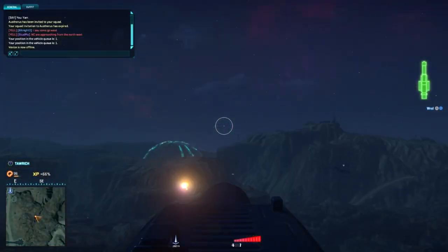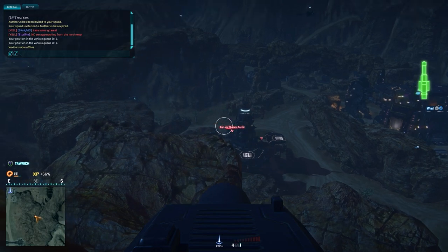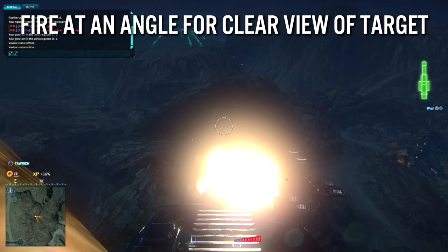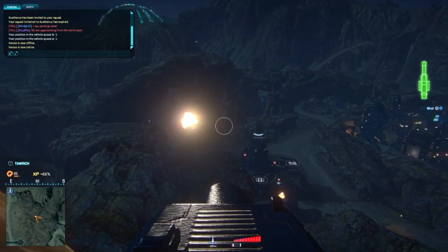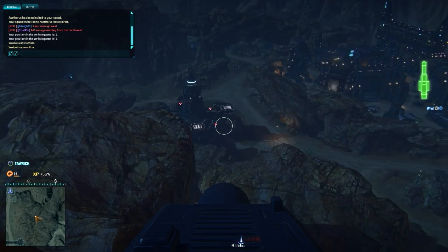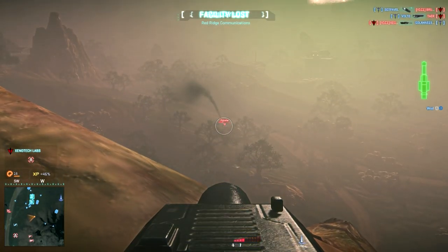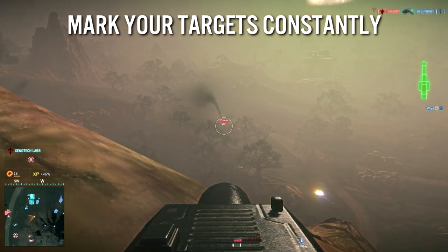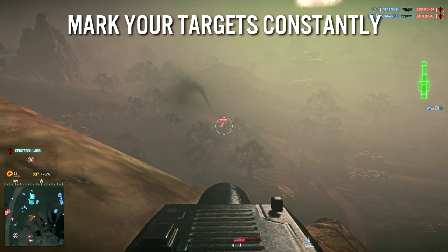Upon firing a rocket you'll be staring at flames and smoke likely obscuring your target. The easiest way to avoid this screen clutter is to fire the launcher first at an angle, then recenter your sights on the target as the rocket travels. This lets you see exactly what you're shooting at, and the slight curvature actually helps you estimate the rocket's current distance more easily. Mark your targets repeatedly so you don't lose sight of them — even if you can't tell where the tank stops and the cliff begins, a red triangle will guide your rocket to victory.